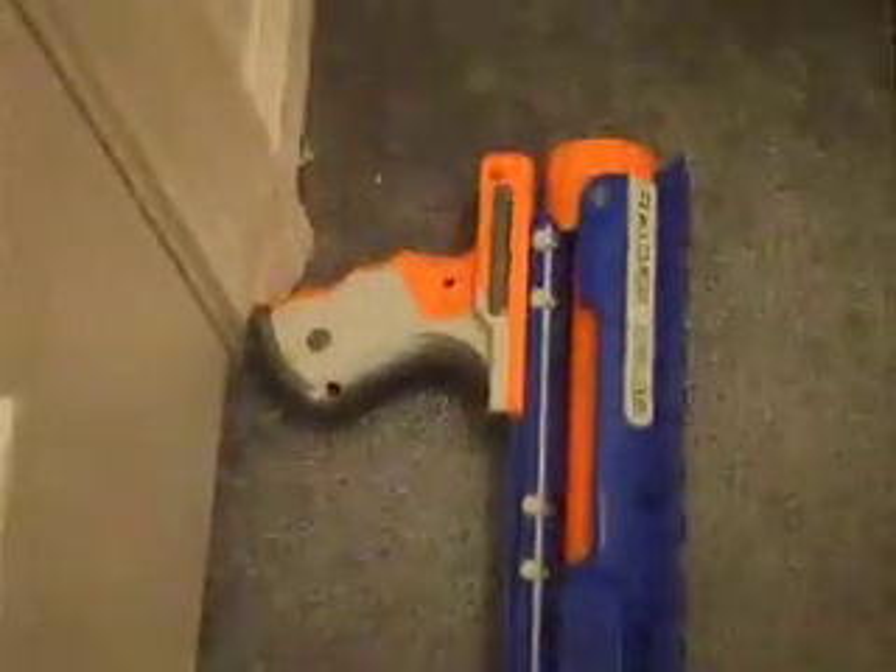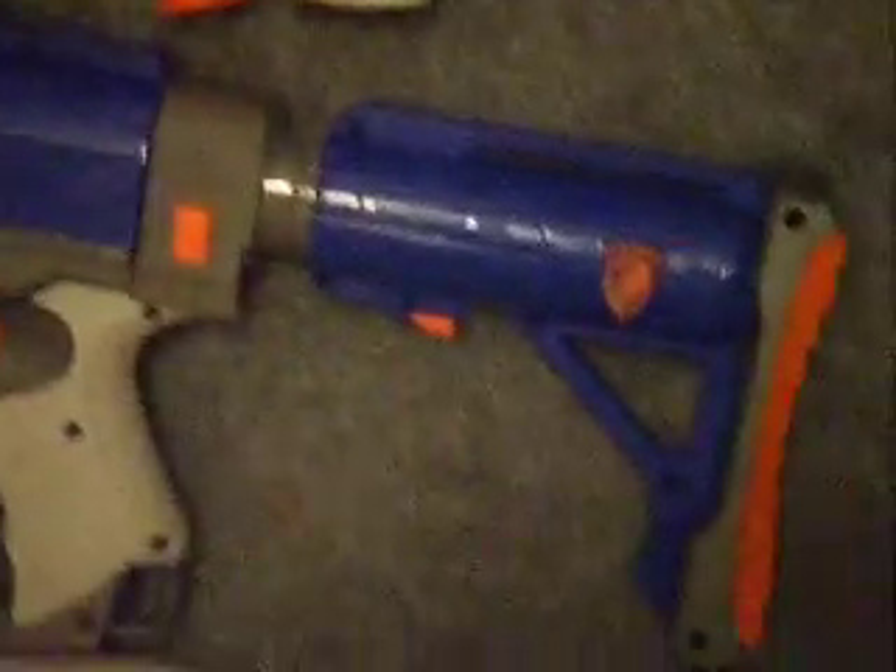First, starting off with the Raider CS-35. Pretty cool. It's got an adjustable stock. You can push it back, and when you push this little button right here, it goes back in.